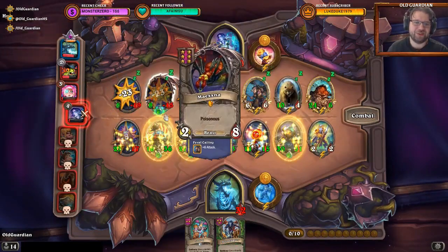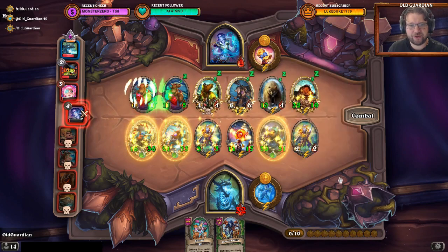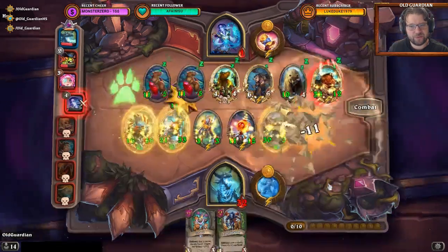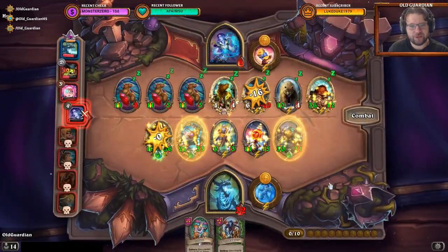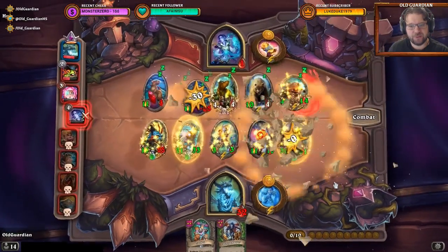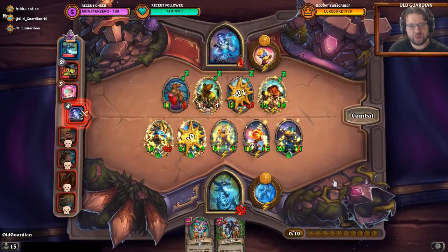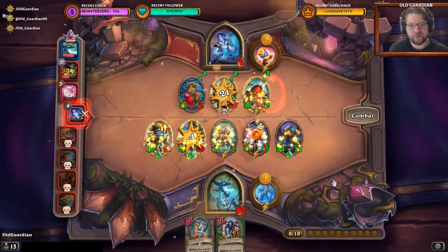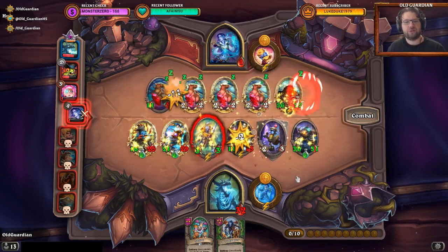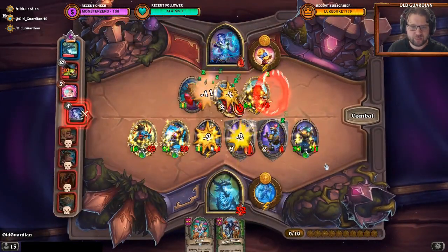Hit into the Poisonous one — that's tough. There is a Mama Bear and a Pack Leader. Now there's no Pack Leader, but there's still a Mama Bear. This can still be lost. Well, now there's no Mama Bear — now it can no longer be lost, because there's not enough power. The Hyena only kills one minion, then it will die.